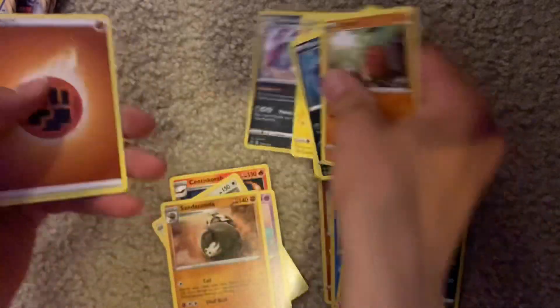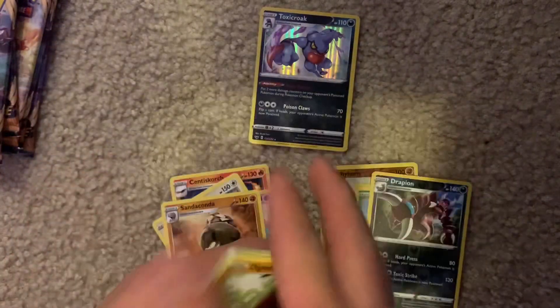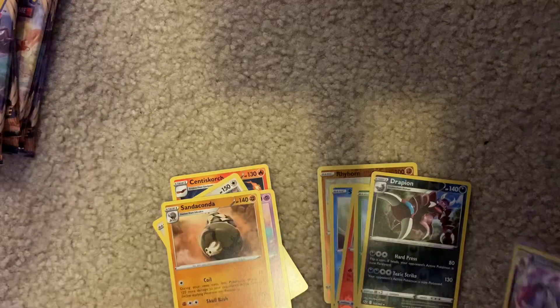But we got a holo rare Toxic Probe. Not too bad. Go ahead and put a sleeve on that. That's all we got out of those five Sword and Shield booster packs.